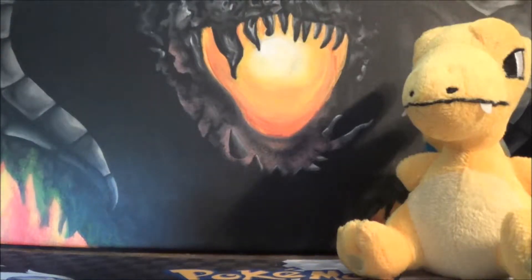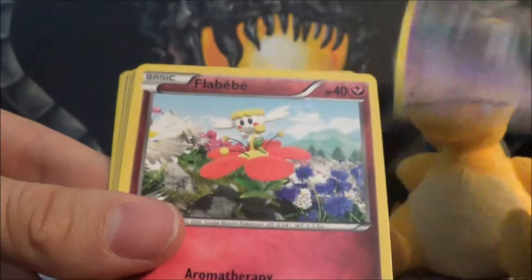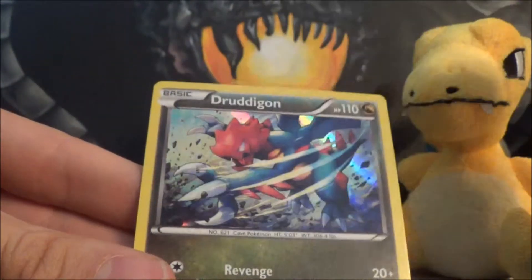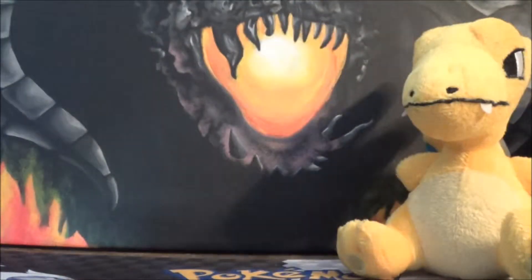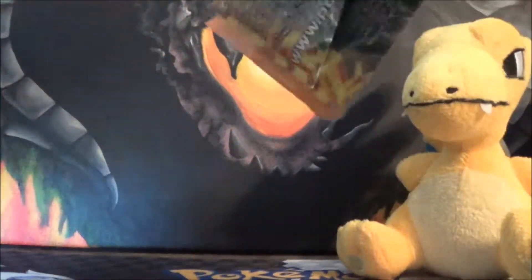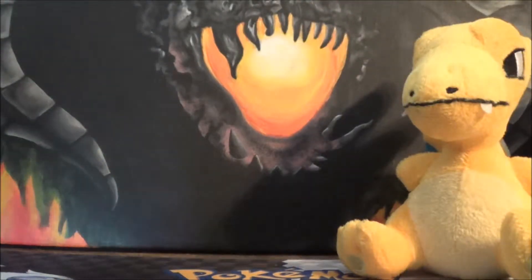Have we pulled any holos yet? Nope, not a single holo — it's okay, I'd rather get more ultra rares than holos, let's be completely honest. So we got Ultra Ball, Dusclops, Sacred Ash, Duskull, Flabébé, Pineco, Sentret, Phoebe's, Metapod Reverse — oh, and Druddigon Holo! I think that was the last holo I needed for my set — that is awesome! People at our Pokemon League love that card; apparently it's got a revenge attack or something, it's a good card.